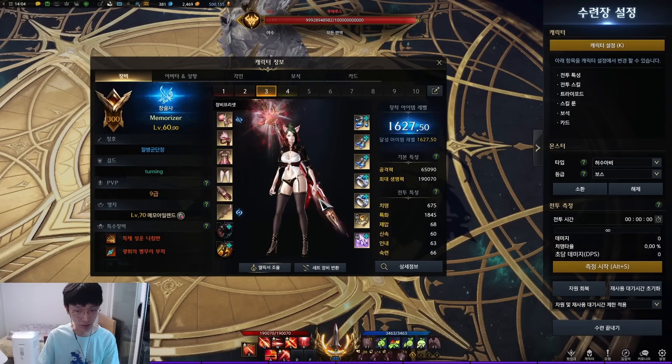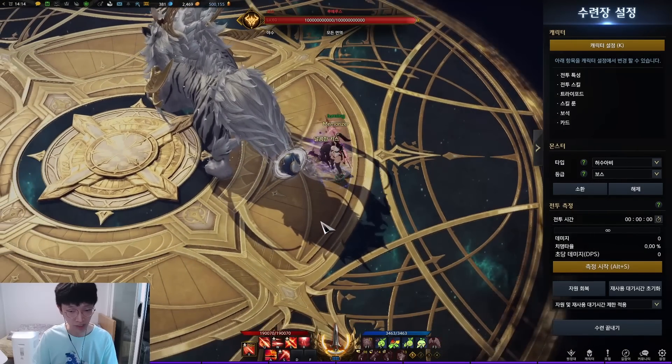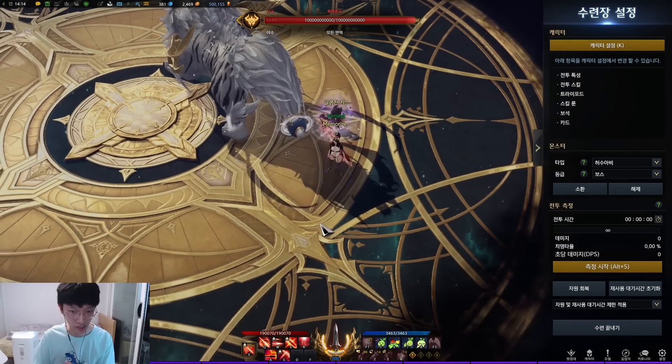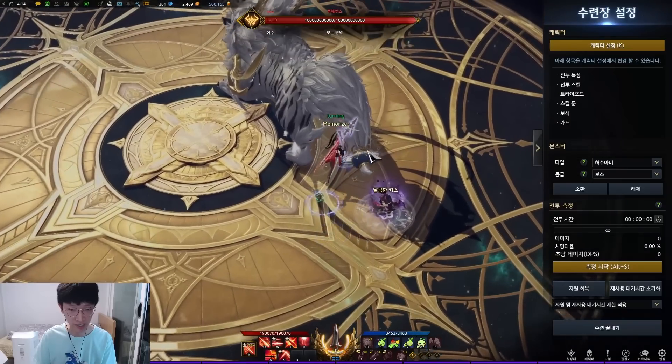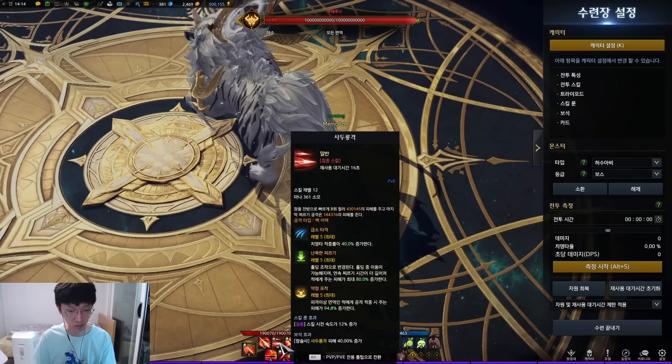This is a very good change. You will find this out later in the rotation section. Pinnacle Glavier is no longer a consistent DPS class — it's now a bursting class, where the DPS is heavily condensed in the red skills.